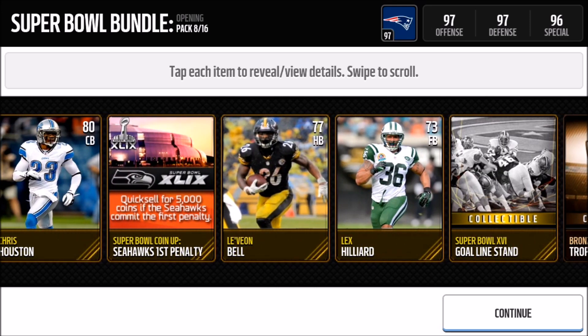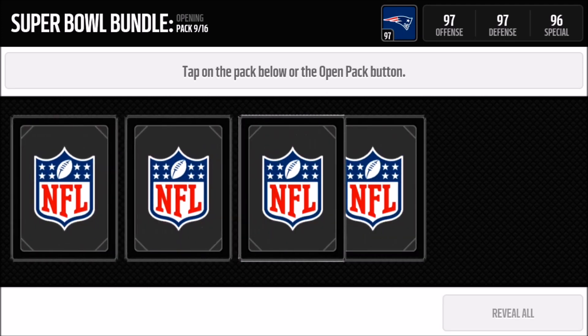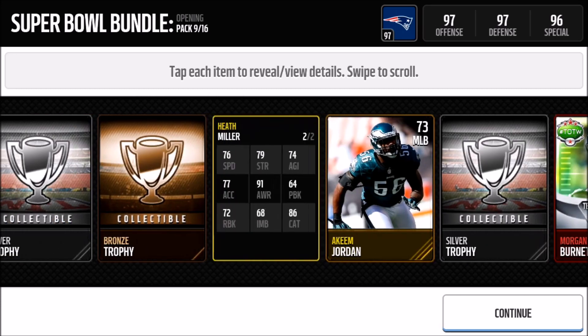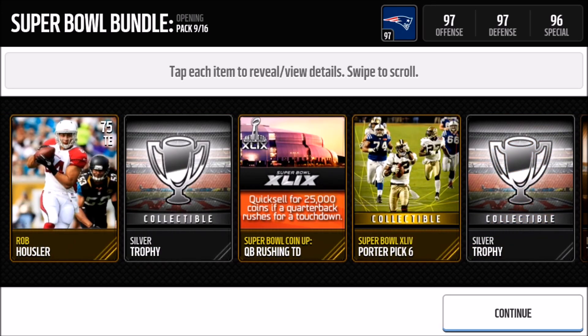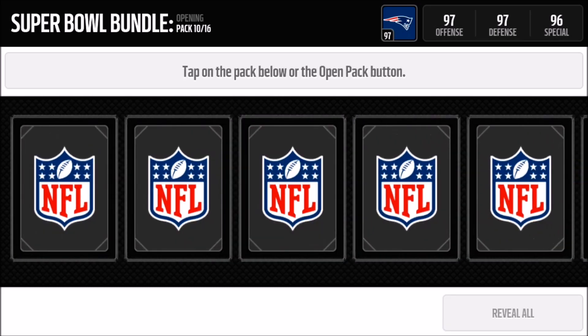If a card has a Seahawks or Patriots logo it's team-specific; otherwise the coin-up applies to the whole Super Bowl. We get a Goal Line Stand and an elite trophy — pretty cool. Moving to the ninth pack: quick reveal all, and we get our first elite — Morgan Burnett — though his price is really low. We also get Heath Miller, who is a captain card going for about 20k, plus a Pick Six and a QB Rush Touchdown coin-up for the whole Super Bowl.